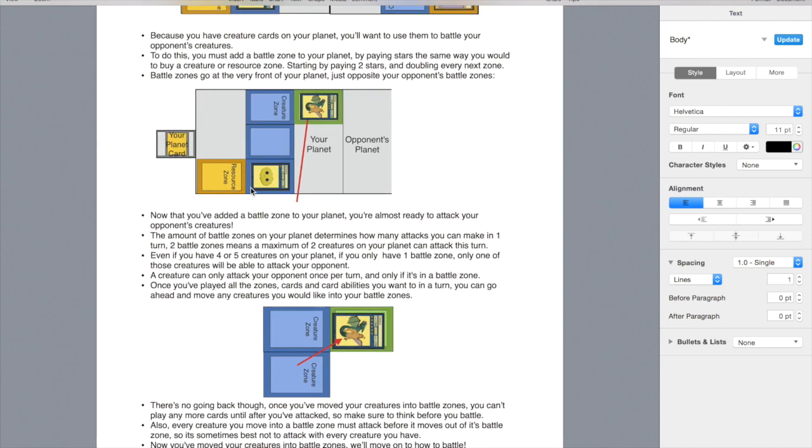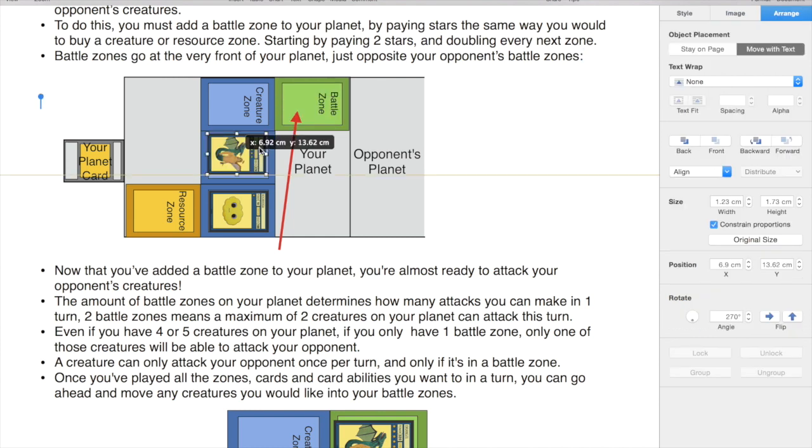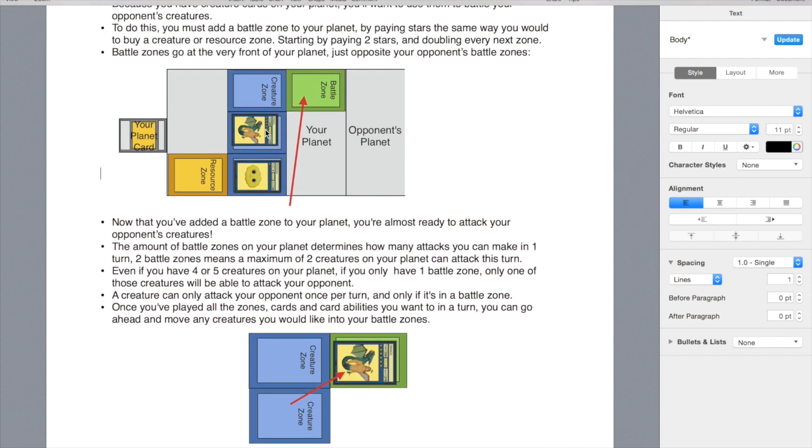Also, if you want to move multiple creatures into multiple battle zones, you have to do this all at once as well. You can't say you're going to move the Drangel into a battle zone, battle with it, then move it back and move the Bogabooga in. No, you have to move Bogabooga and Drangel into battle zones at the same time. So just before you move your creatures into battle zones, think twice if there's anything else you need to do in your turn, because that's very important.